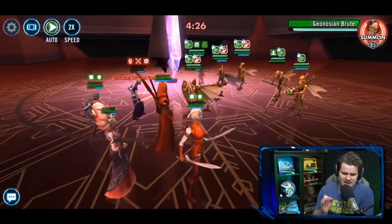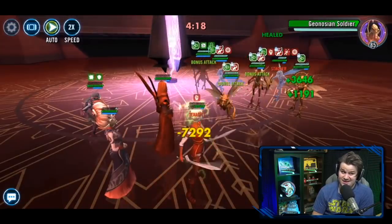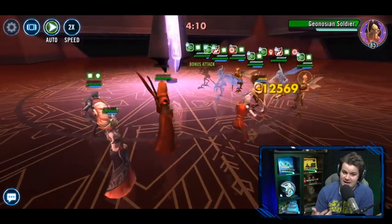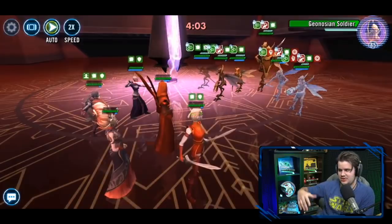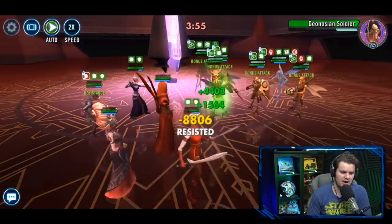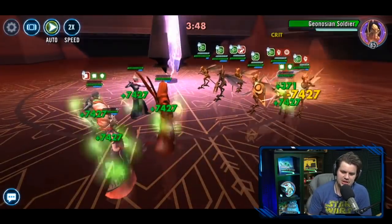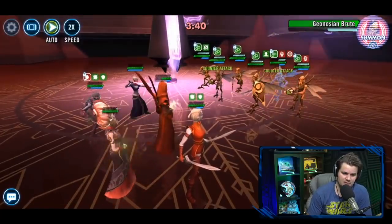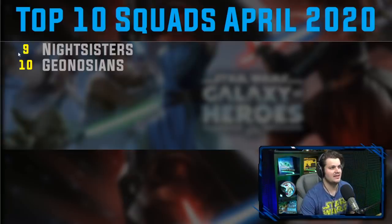Something else I like about Nightsisters is you've got two leaders that work very well. Asajj lead works well on defense and Mother Talzin lead brings in those extra revives and assists on basic. Both are very good leaderships and a lot of people will use both in different situations. A big reason I put them on the list is you really can't function late game if you don't have a good Nightsisters team. And with a solid relic Daka they could take out a Grievous team, which is invaluable.